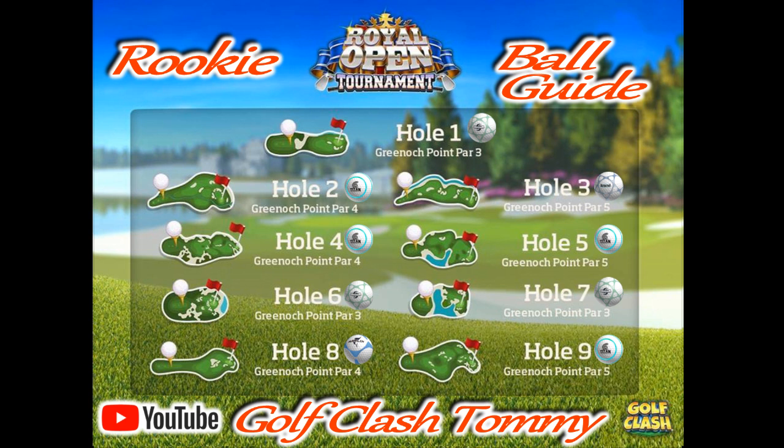Hole number seven is the same — we do want sidespin here to use depending on which type of wind we're having. The Quasar is the most common ball for sidespin here. Hole number eight we want the Marlin because we can reduce the wind just a little bit with the Marlin, and we won't find ourselves in between clubs. If we use a Titan we'll be in between clubs on this hole, as we want to bounce it over the first bunker. So the Marlin is the ball to go here.